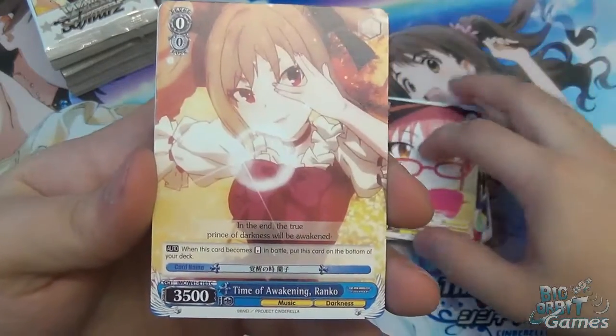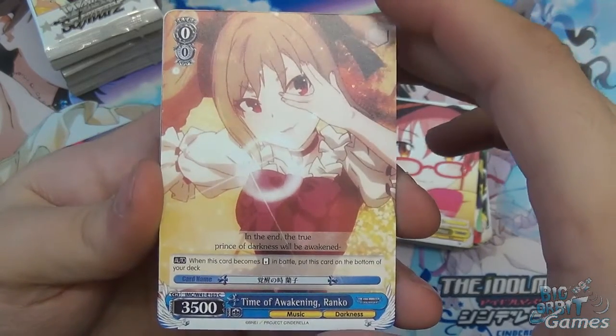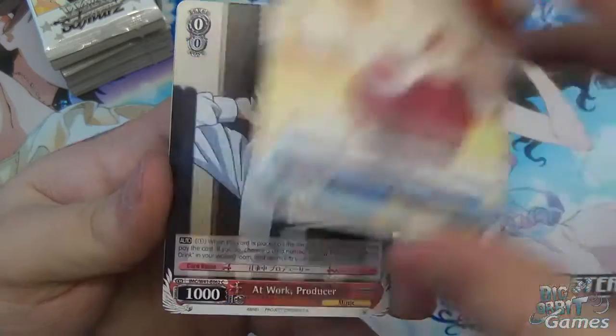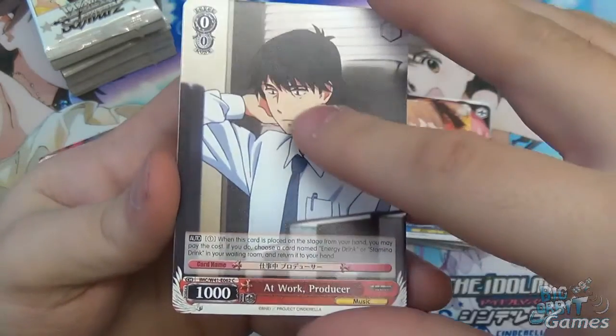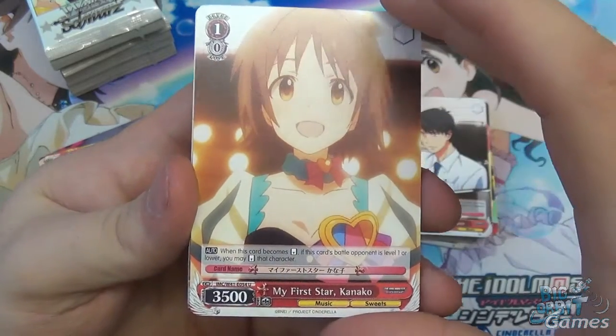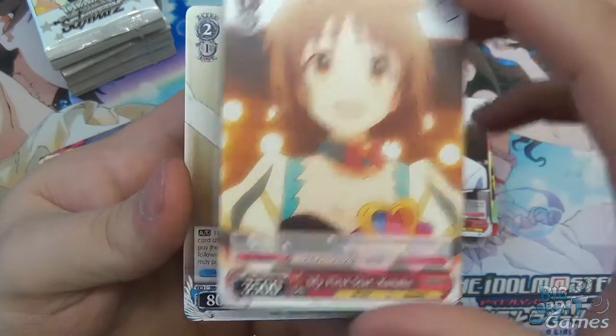We have Gentle Big Sis Mika. Time Awakening Ranko — when it becomes reversed in battle, put this card on the bottom of your deck, so it doesn't hit your waiting room, it goes into the deck. At Work Producer. My First Star Kaneko — when it becomes reversed in battle, if the battle opponent is level one or lower, you may reverse that character. So it's a level one reverser — useful.